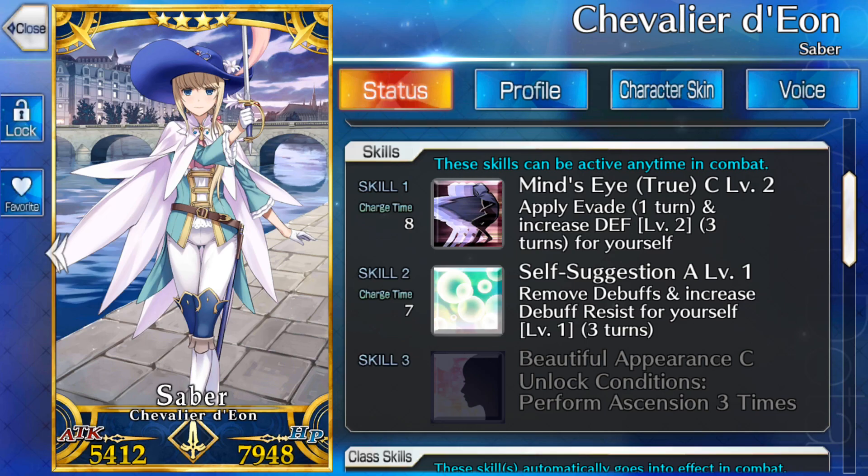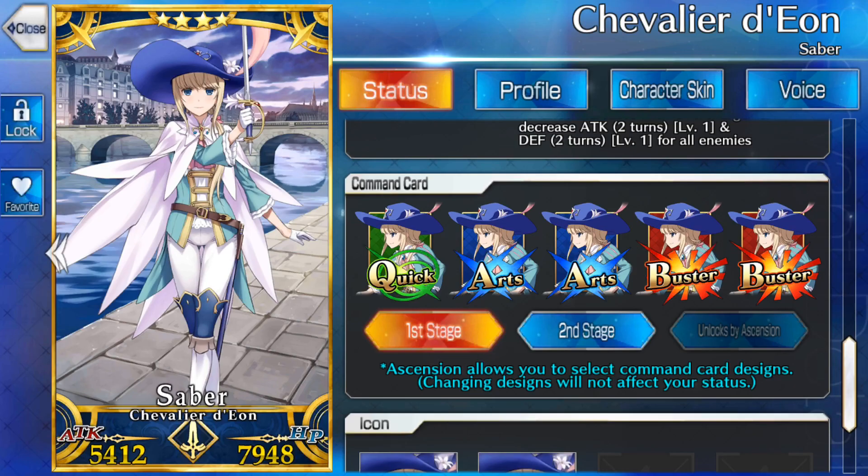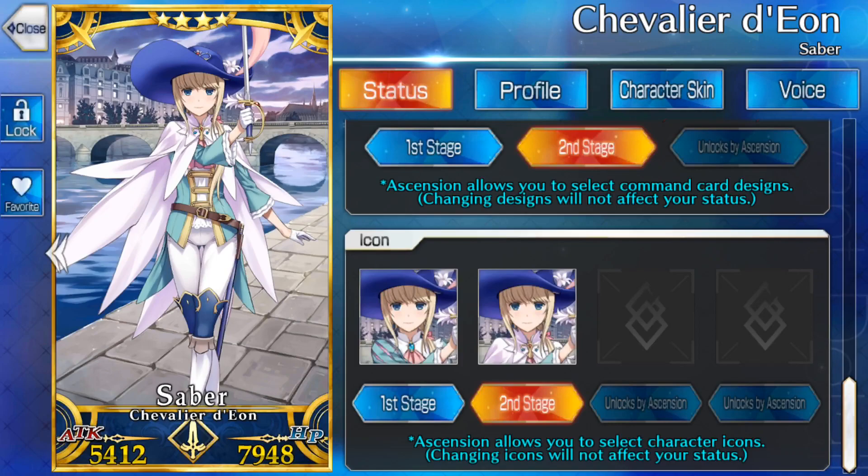The artwork on my card itself has also changed. And here in this screen, you can also change it back to the old one or make it the new one. I'm going to go ahead and keep it on the second stage. And then the same thing here — if I want to go back to my old icon, I can go back to the first and second stage there.